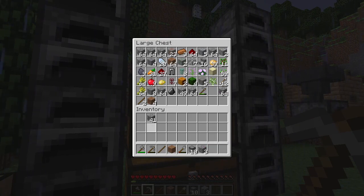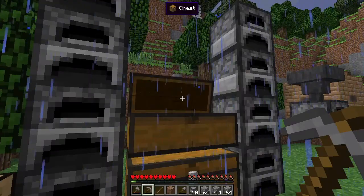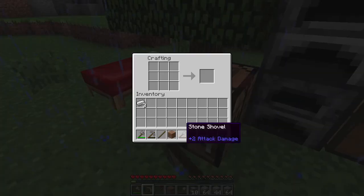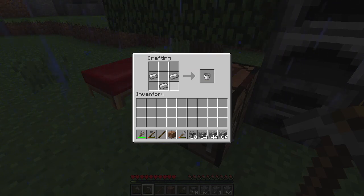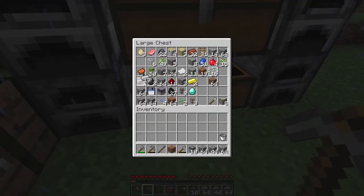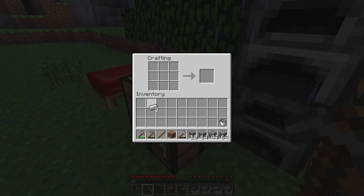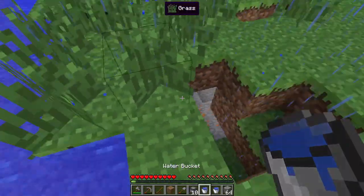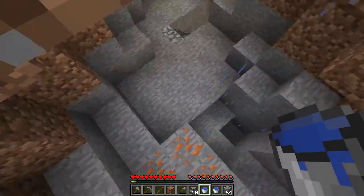We need cobblestone to make the farm. We need some water and some lava — that would require a bucket. Let's get three iron. It might actually be good to get two buckets so we can create an infinite water source down there, because I don't think there's any water underground. Buckets — nice. We have plenty of lava down there already.